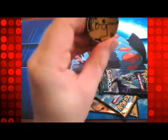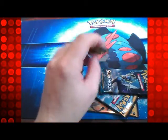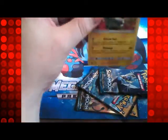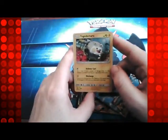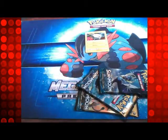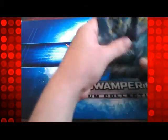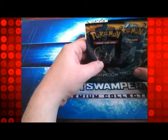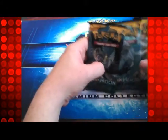So once again you get the little coin — I've got way too many coins now. And you get the Togedemaru promo. We've got three packs again: the two legendaries, Lunala and Solgaleo, and Primarina. So we'll do it, we'll go left to right.